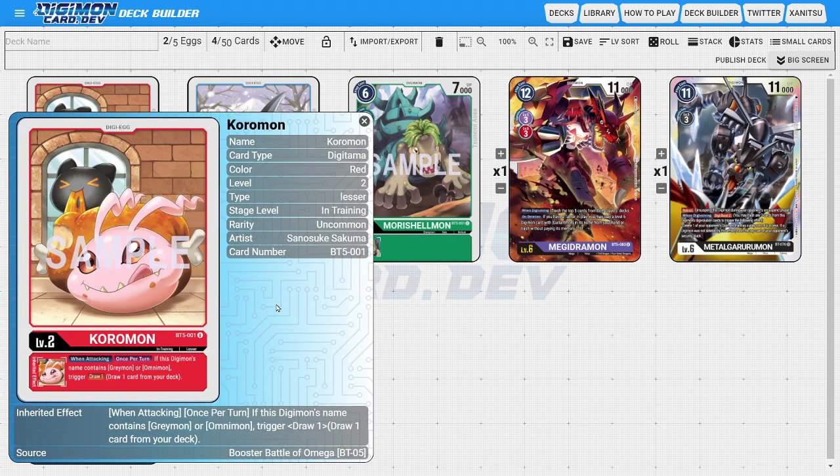First up, we have a new version of Koromon as one of the new Digitama in the set, and this Koromon is actually really, really good. It has a nice when-attacking skill once per turn: if this Digimon's name contains Greymon or Omnimon, then you get to draw one card.